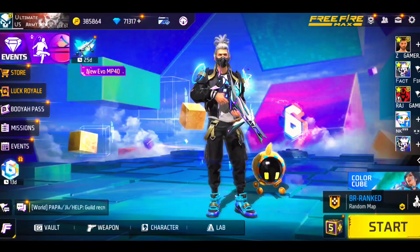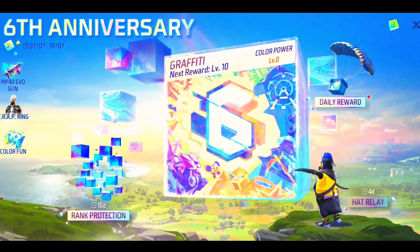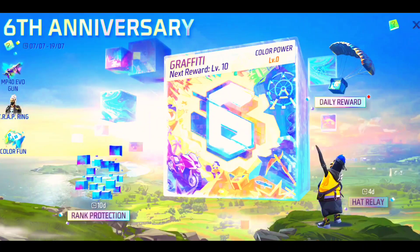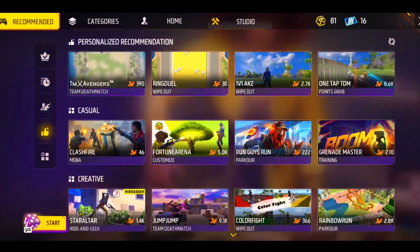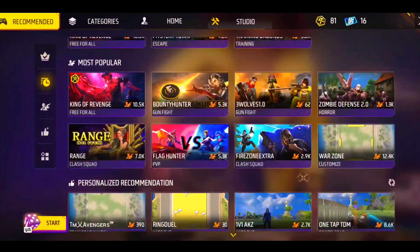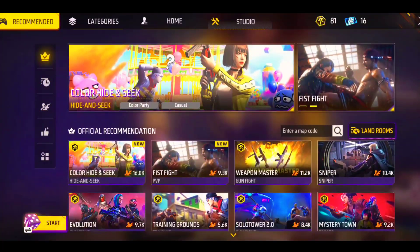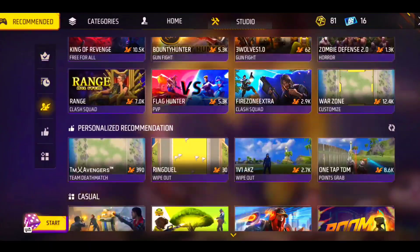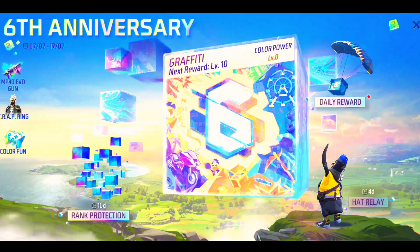Now we will go back to the 6th anniversary event where we started. I was showing the trap ring and the event was completed. Then you click the color phone, another event will open, or you come back to the craft line. Then you open the craft line and directly open the map — you will see the whole base and the craft line match.